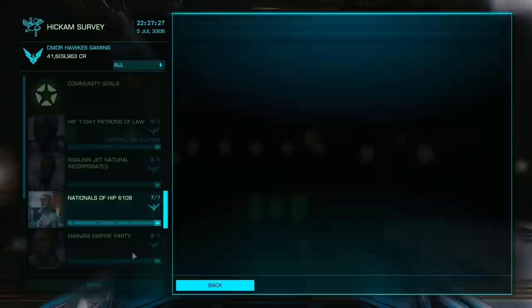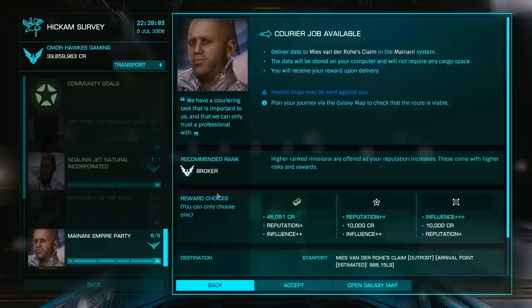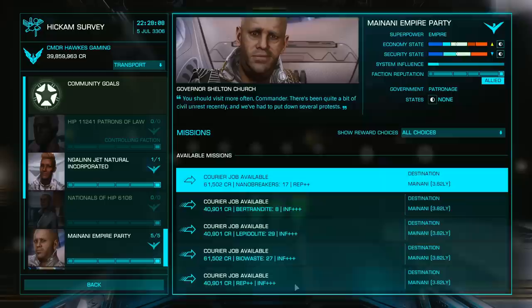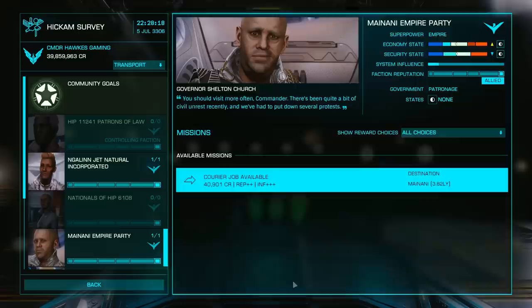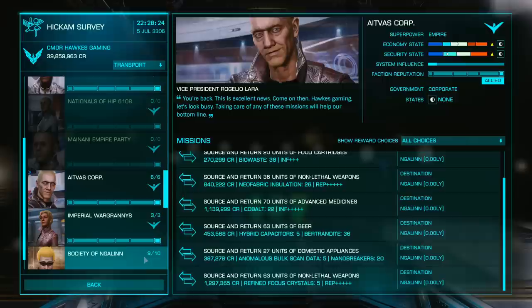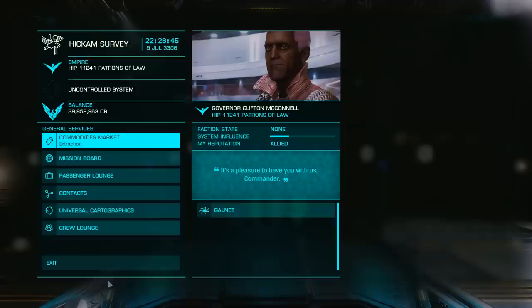When you are grinding for your Imperial rank, you will mostly be doing donation missions as well as courier missions. Here is a handy tip when you are selecting courier missions: the destination agent is what matters the most, so you can actually pick up missions from other agents that aren't Imperial or Federation. As long as their turn-in agent is either Imperial or Federation, you are good to go — you will be able to cash in and get repped. So make sure you check those other agents.